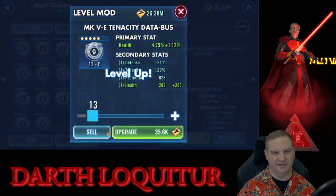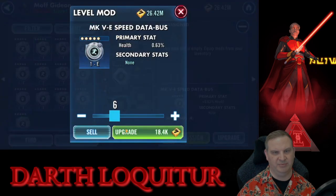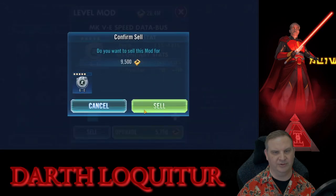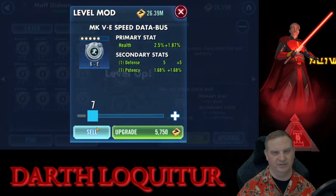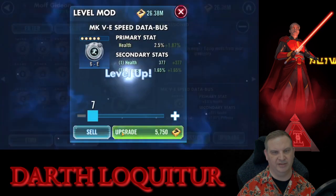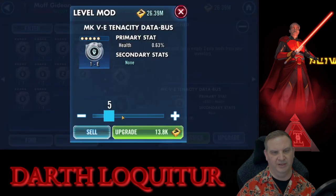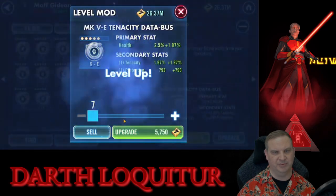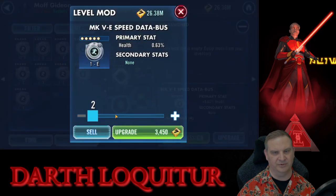We got tenacity on this one, then two flat stats — off it goes. Speed mod — we're looking for speed substat for sure, we don't get it in the first two hits, off it goes. Defense, bad stat line, no speed — off it goes. Bad stat line, no speed. On a speed mod it's real simple: you either get speed or you get two good stats, or you're just done with it.